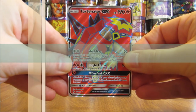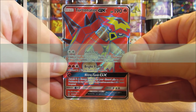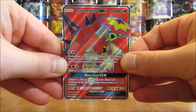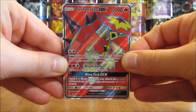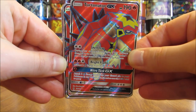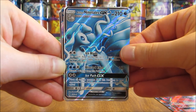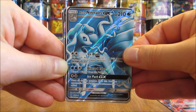Pokemon GX Full Art cards are next, and these are some very beautiful looking cards. 12 total in the Guardians Rising set — each regular GX is also available in GX Full Art form. On average, you get one GX Full Art card per booster box. I have 14 total in my collection. Starting off with Turtinator, I have two of. I did a couple of huge Guardians Rising openings — a 40 and a 50 booster pack opening — that's where I got a lot of these ultra rares from.